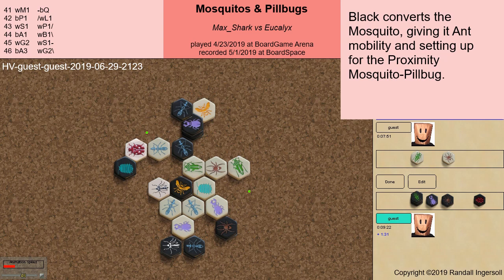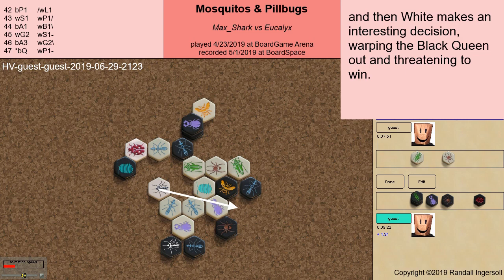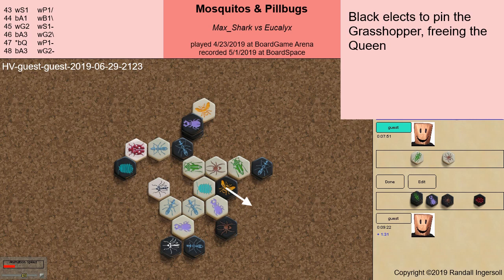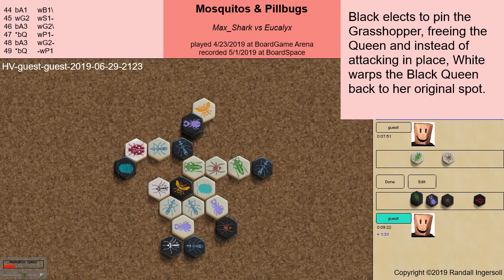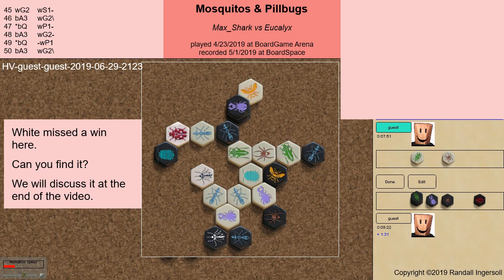Black pins the newly placed white grasshopper. And then white makes an interesting decision, warping the black queen out and threatening to win. Black elects to pin the grasshopper, freeing the queen, and instead of attacking in place, white warps the black queen back to her original spot. A possible draw by repetition, but it does not happen. White missed a win here — can you find it? We will discuss it at the end of the video.